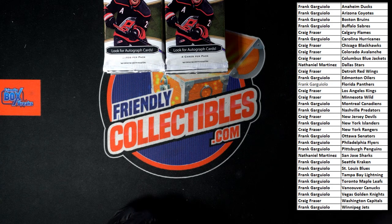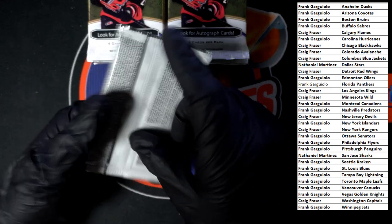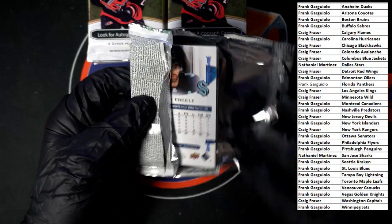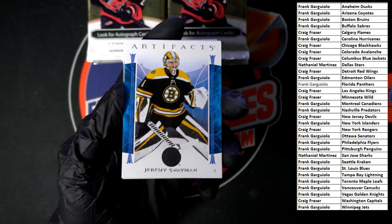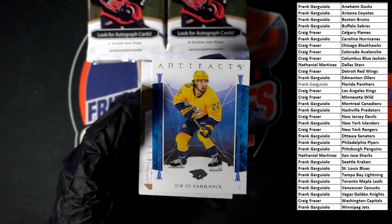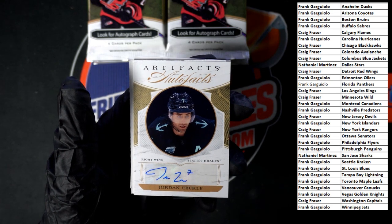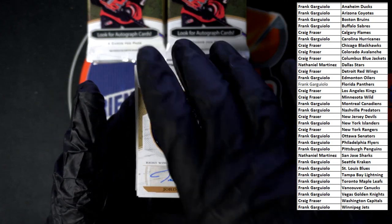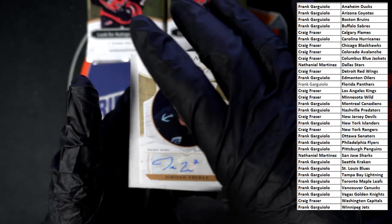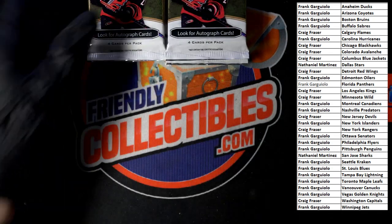Frank G — all right, might pay off, let's see what's going to happen. Good luck everybody! Starting out with Swayman for the Bruins going to Frank G, David Ferrantz, and oh — Jordan Eberle, Artifacts auto, going to the Kraken, going to Frank G with the Eberle. We're going to see if there's a number — I don't see anything. Behind that blank card and then another Eberle right there to go with it. Next pack.